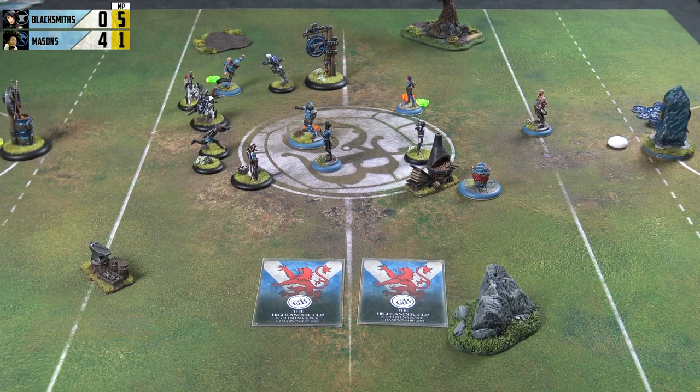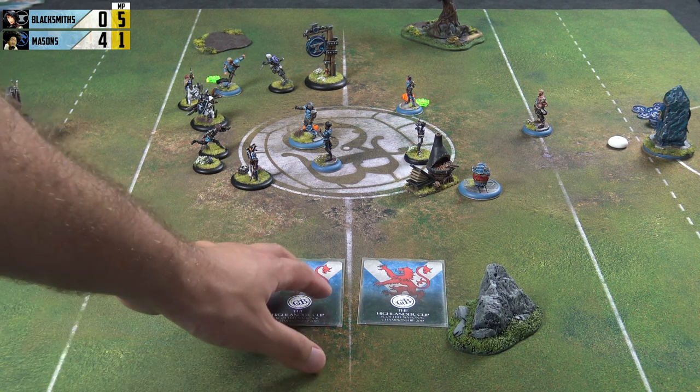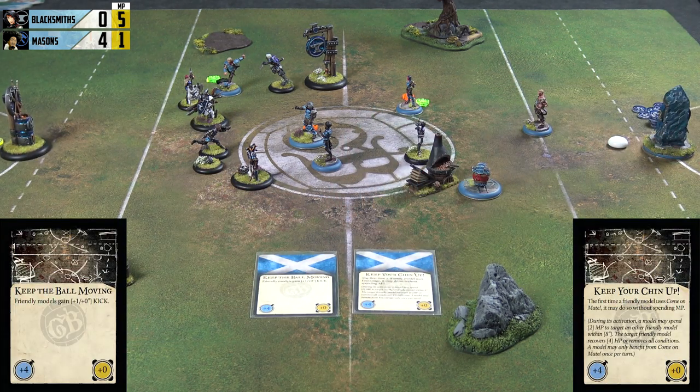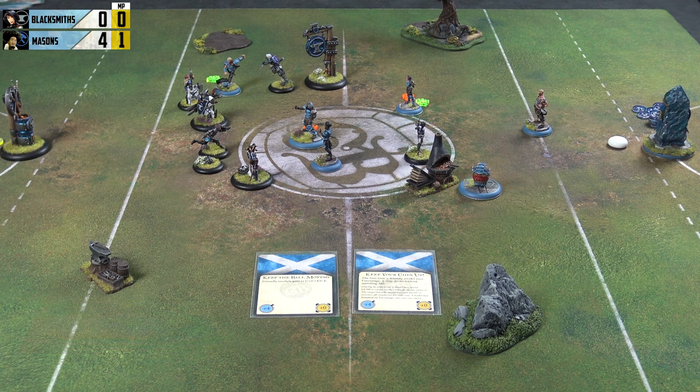The condition damage is done — Flint is sitting on a peaky three health, Chisel is on seven, and Granite has dropped down to 14 of her original 20 after the turn. I've got a pretty hefty momentum advantage. Let's go to our game plan cards — both going for the plus four. You've got Keep Chin Up, which means you get the Encourage for free and can clear conditions before someone dies. And I've got one that gives me extra dice on the kick. I'll be going first, so let's set up for turn two.